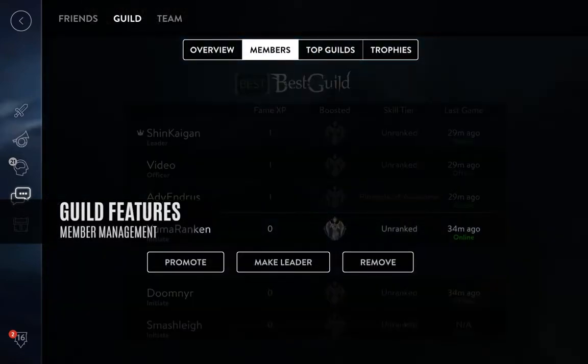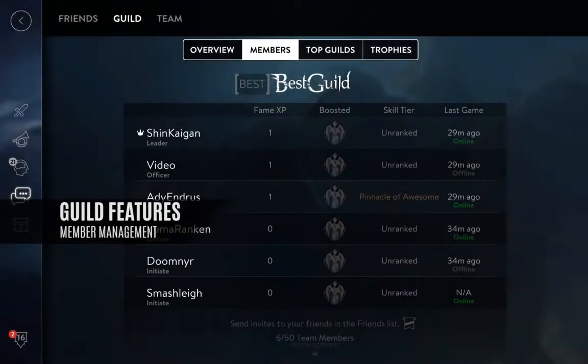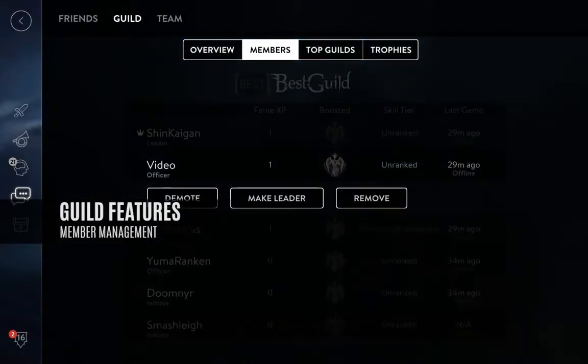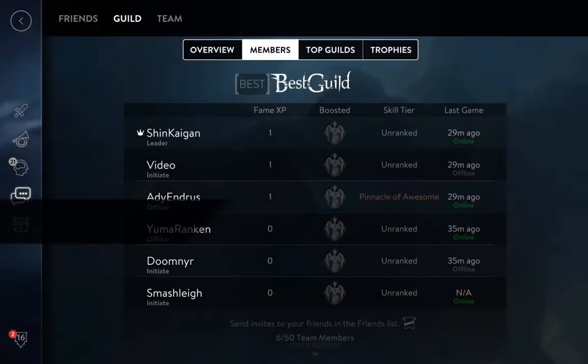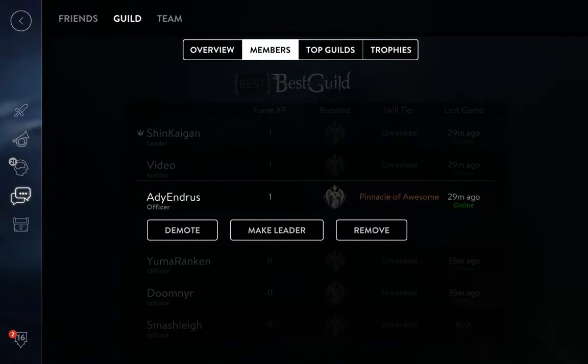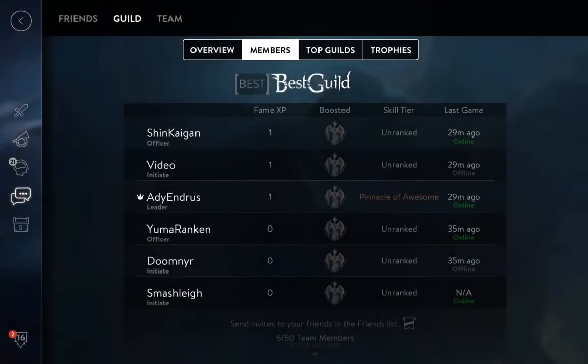Better guild administration tools. Appoint guild officers who can invite and kick members. Transfer guild leader status. The most requested guild improvements finally arrive in Update 2.0. In many ways, guilds are at the heart center of Vainglory. We hope these changes honor the countless contributions of guilds to Vainglory and make the game that much more fun for everyone.